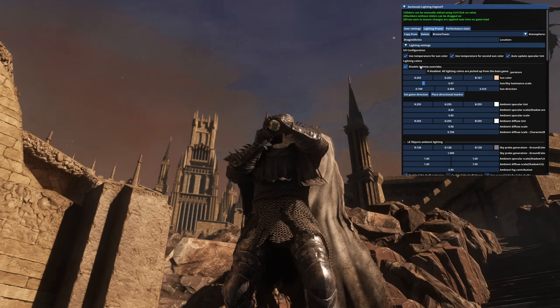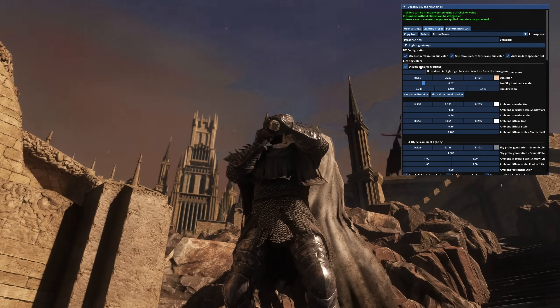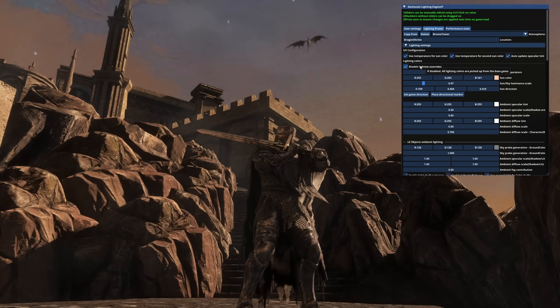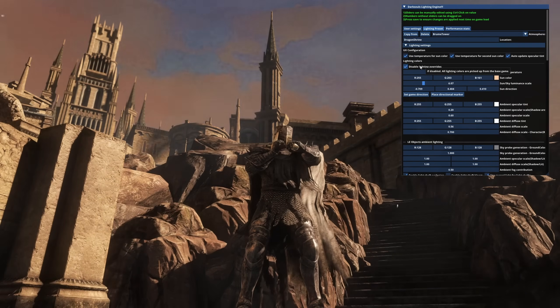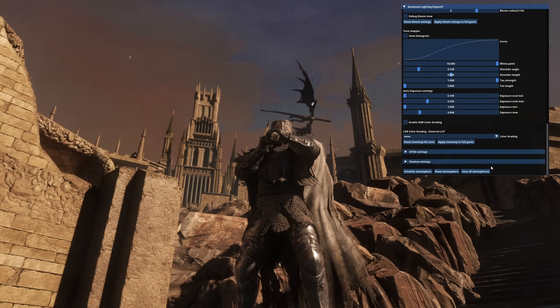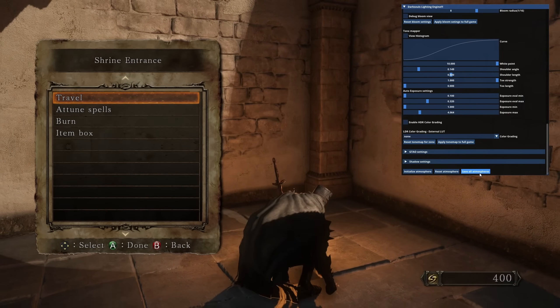I've played the base game and vanilla — it does not look like that. God, that is the lowest resolution skybox of all time. That's not how it looks by default. That genuinely bugs me. So that's my raw reaction — I don't like that.